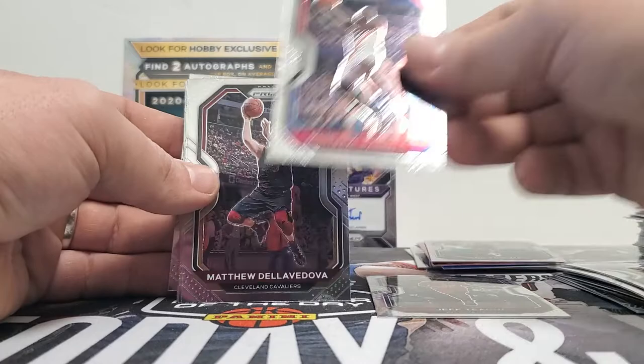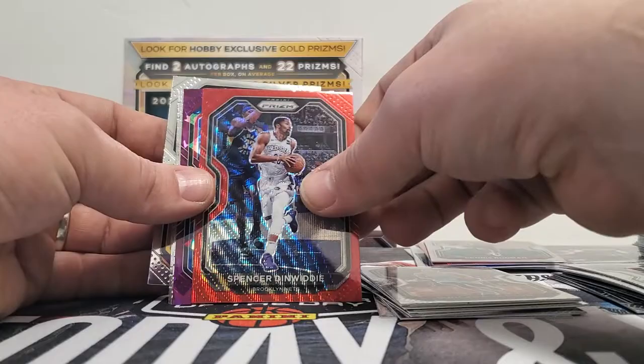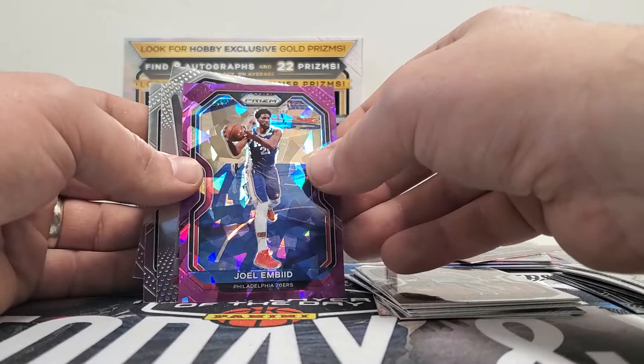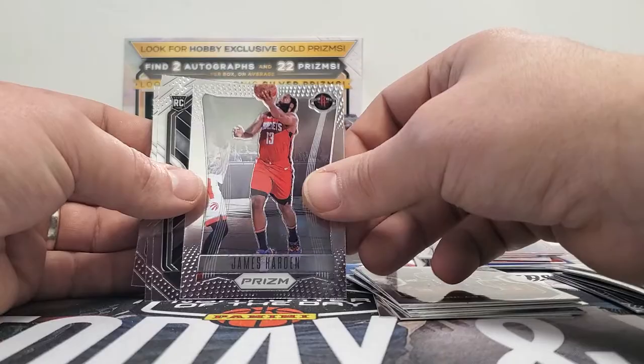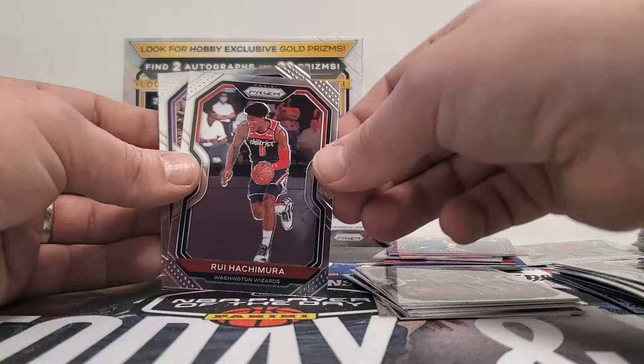Jeff Teague, Montrezl Harrell, Matthew Dellavedova, Malik Monk, Jamal Murray, Duncan, and a Spencer Dinwiddie — that's just a regular red. Joel Embiid, cracked ice, numbered 175. And we got a James Harden Prism — I think that's an insert set, I don't know exactly what that is. I didn't do my research on this, but I like them. They're a cool card.